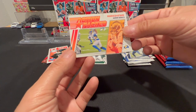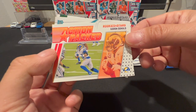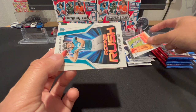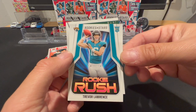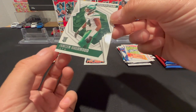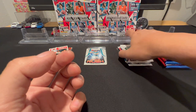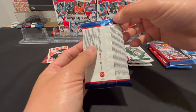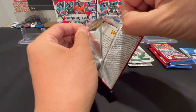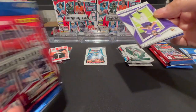Amon-Ra St. Brown actually came on really well at the end of the year, so I'm excited about his career. Action Packed Aaron Donald, got a Rookie Rush Trevor Lawrence, and Jamien Sherwood — don't know who that is. Hoping for better on that patch, but it's all right.